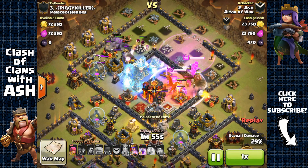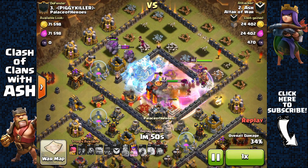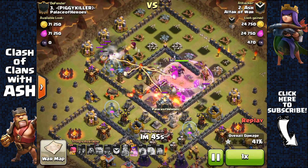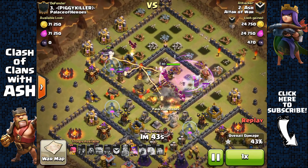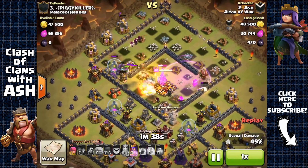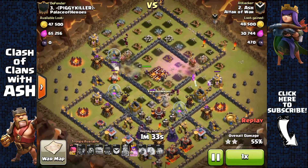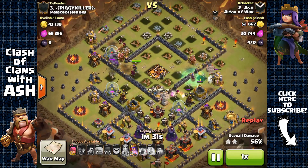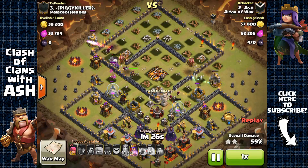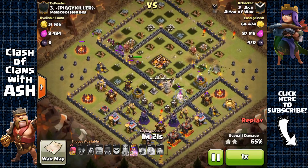I use 3 freeze spells to keep the multi-inferno and single-targeting inferno constantly frozen and incapacitated as my attacking units — wizards and witches — quickly take them out. My golems also shield my troops against the point defenses. The main threats are the giant bombs, so watch out for them as they can quickly take out your witches or wizards. As long as you can avoid them, it's pretty easy to 2-star this base with those freeze spells and 2 rage spells.